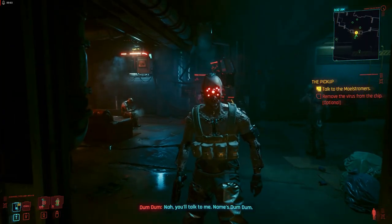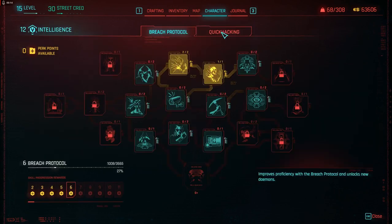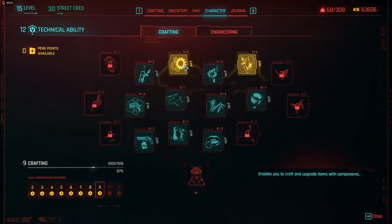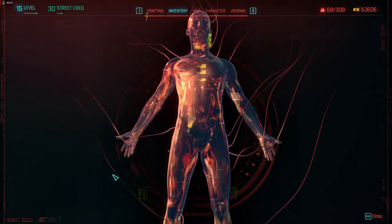Here I'm winding up Watson — doing the All Foods mission just starting it. I'm at level 15, street cred 30, with the epic cyber deck and epic quick hacks. I'm showing all the perks I have in quick hacking, and I'm also up to level 12 in technical so I can craft epic weapons.